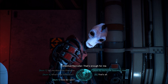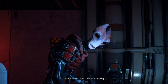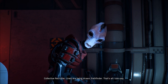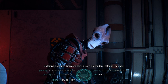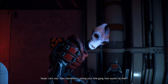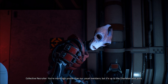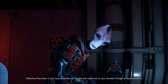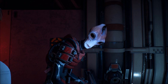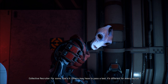So you're the Outcasts' rivals then? What's going on between the Collective and the Outcasts? Officially, nothing. Unofficially, lines are being drawn, Pathfinder. That's all I can say. How do I join? Let's say I was interested in joining your little gang — how would I do that? You're more high profile than our usual members, but it's up to the Charlatan who joins. If you have potential, our leader will reach out — usually through a representative. For some that's it, others may have to pass a test. It's different for every recruit.